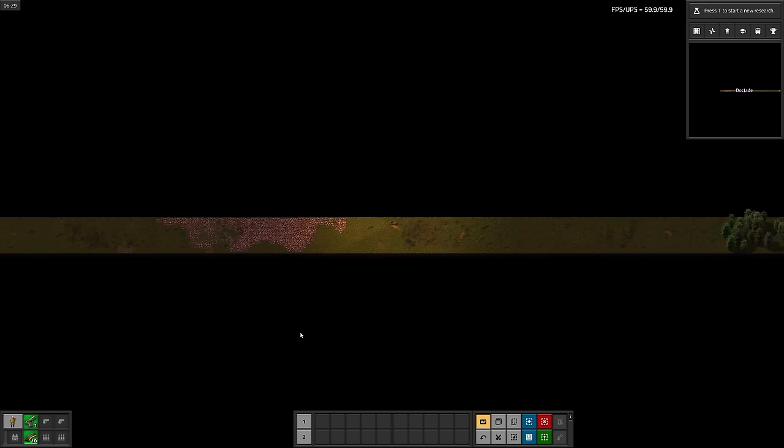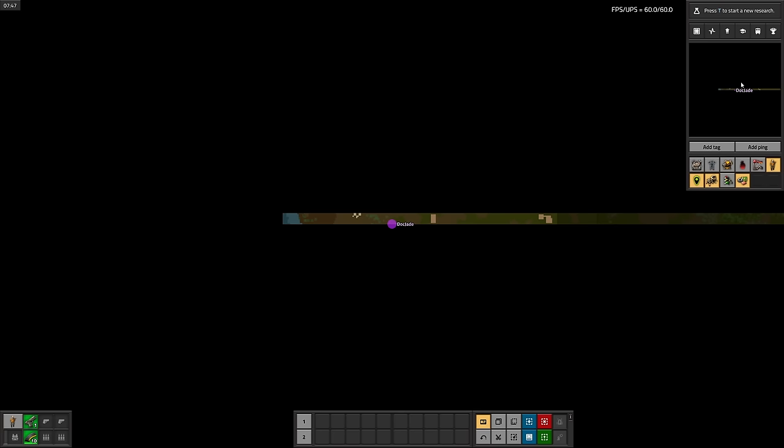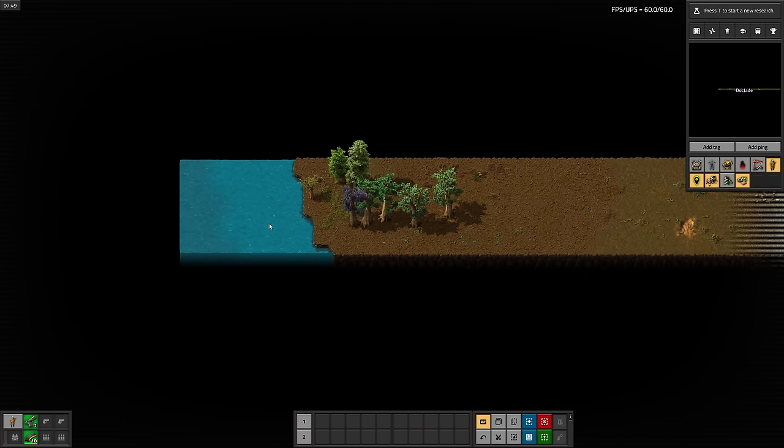And to the west is some uranium, copper, stone, and another lake. So we don't have any coal and we're completely surrounded by water. This'll be fun.